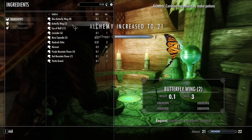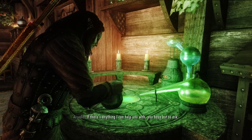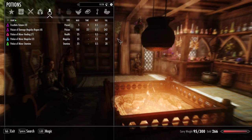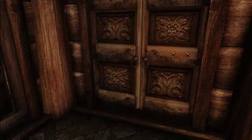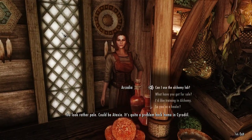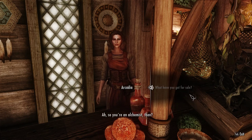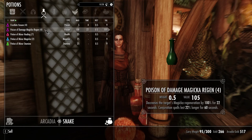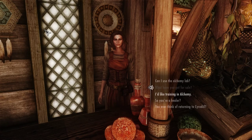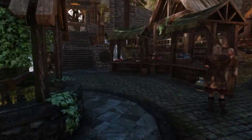He brewed a truly vile poison there — I pity the beast that tastes that. What did I make? Damage magic regen — it's not that vile, and it's not for use anyway, it's just for selling. As a matter of fact, you'll buy it. You look rather pale — could be ataxia. It's a tumor. She has 517 gold — let's take all of it. By the way, right now if you take anything out of her shop it'll be stealing, but we're going to fix that.